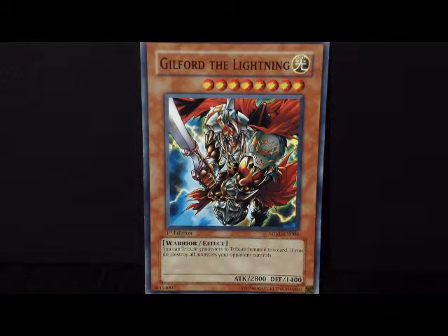It's like you're using Dark Hole except just on your opponent's side, and you're bringing a monster out at the same time. Basically it's going to open the field for you so you can inflict some major damage. As you can see, Gilford the Lightning already has his sword out because he knows the field is going to be open, and he's in his armor — just ready to attack.